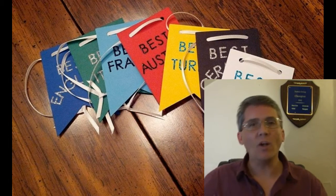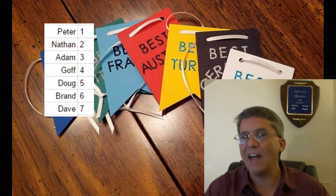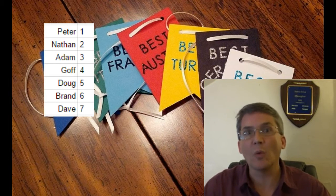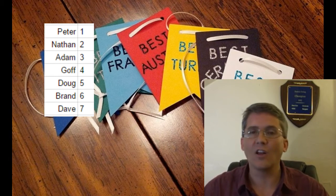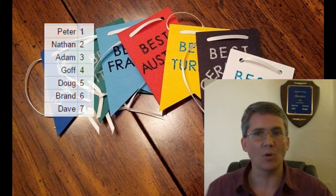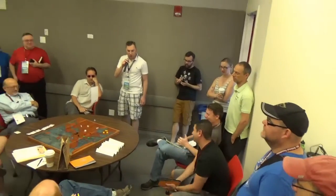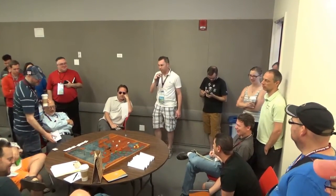Now you ask yourself: what country do you want to play if you get to pick first? And if you're picking second, third, or so on down the line, who do you want to have as your neighbor? Which country do you feel most comfortable with? Some really interesting choices happening here, and it really affected the whole course of the top board. The selection order will be: Peter Yergin, Nathan Barnes, Adam Silverman, Andrew Goff, Doug Moore, Chris Brand, Dave Miletsky.